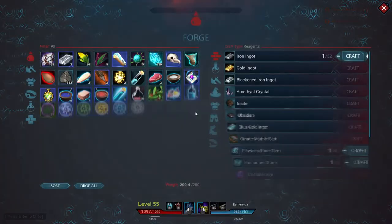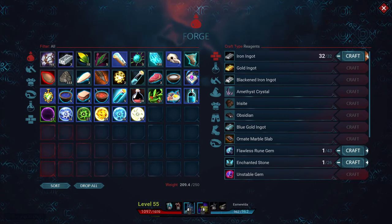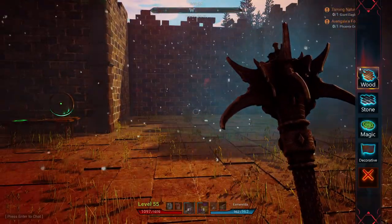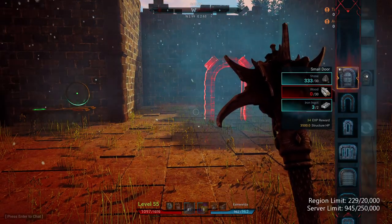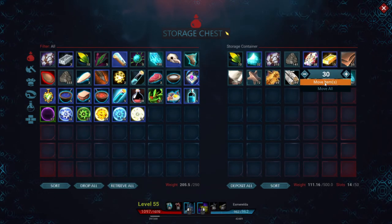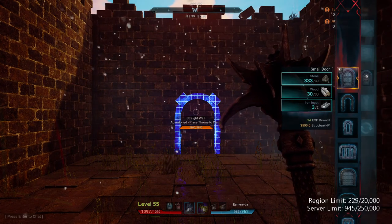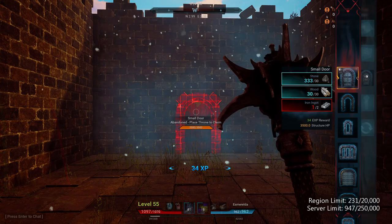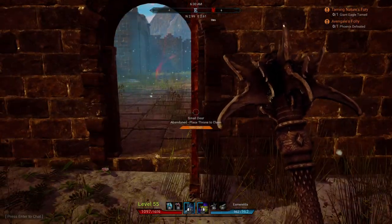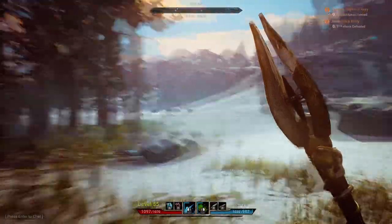I have a bit of iron ore that I can transfer into some ingots, so let's go ahead and do that. We'll make some enchanted stone and different things — that's going to take a few minutes. Let me go see what it takes to put in a doorway. A small door needs 30 wood — we have enough ingots. Let's go grab the 30 wood. Let's go ahead and put the small door right here in the middle — this will be our door, so we can come in and out as we please. We now have our doorway. We are at like 200 weight out of our 250.